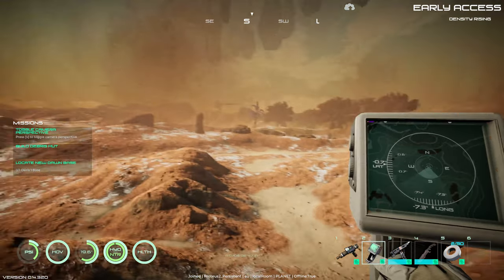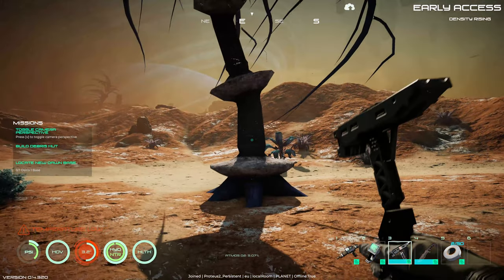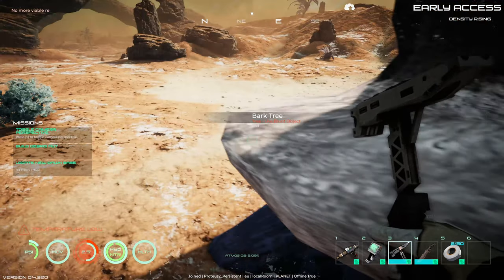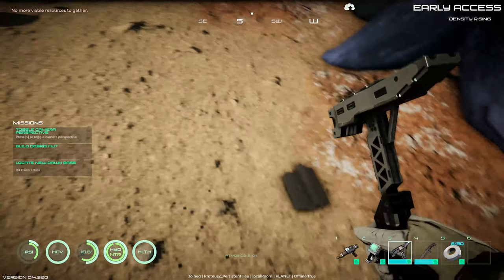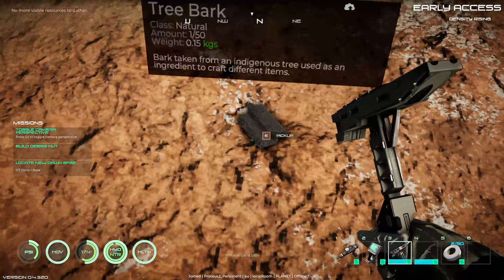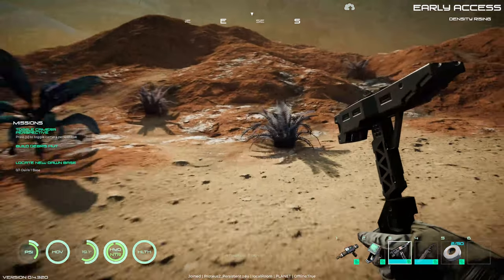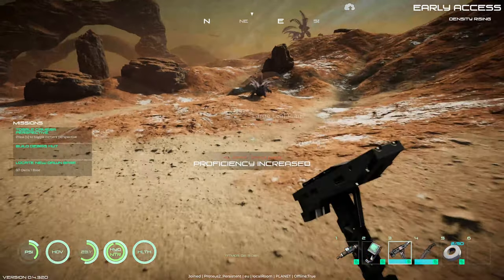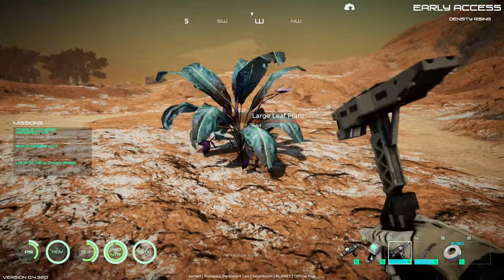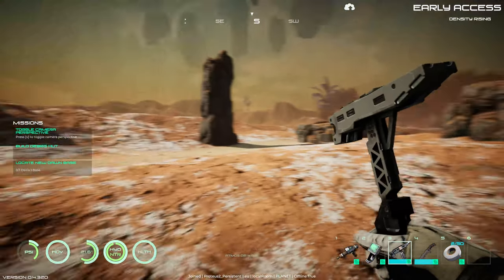Let's bust out our scanner, but first let's go chop on some stuff over here. We're getting tree bark - that's new, I don't remember tree bark before. I want to grab some of these plants just in case we need them. I'm pretty sure this is something you need for making bandages, and we're going to need some fruit too.